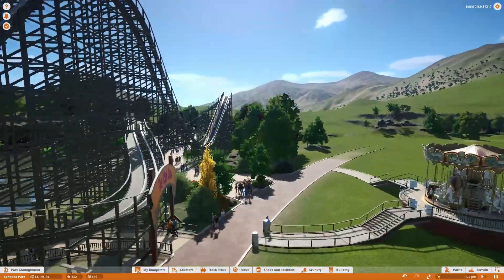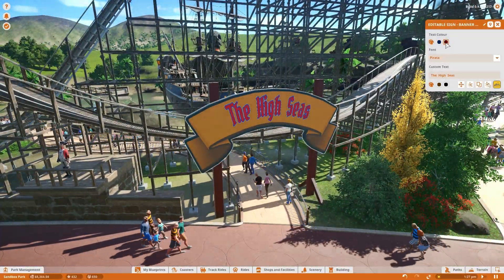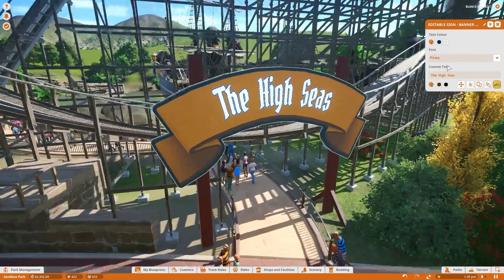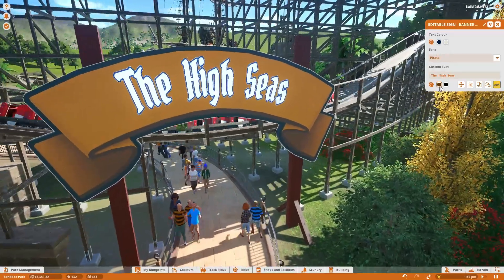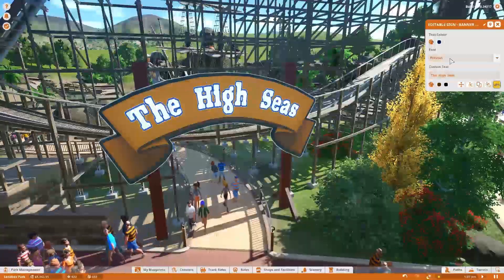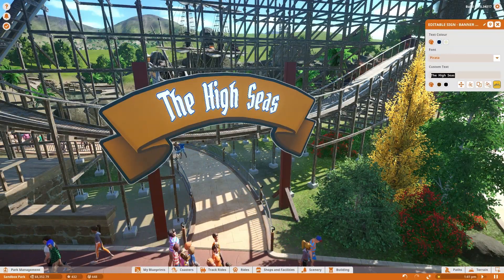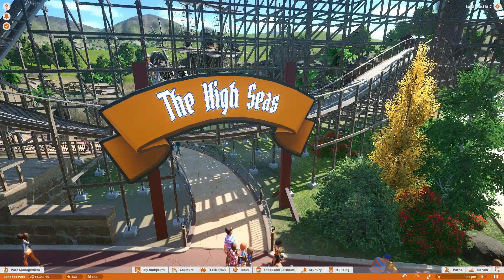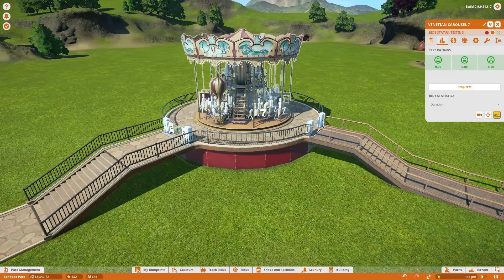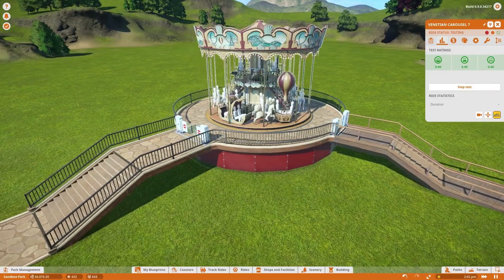What you can also change, whilst we're waiting on that thing being tested, is this sign. I can change the color of the text, change the outline a little bit, change the banner itself, and change the font. That's a really nice feature. The fact that I can rename it to whatever I want is just a pretty cool feature. Now, is this thing fully tested? Not yet. That's fine — we can go ahead and speed up time a little bit to get that done, and hopefully that's not going to take too long so I can go ahead and open it.